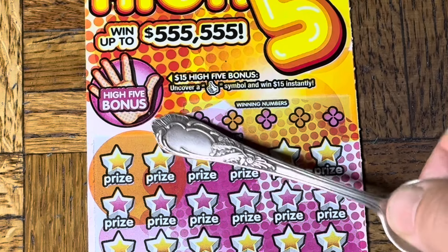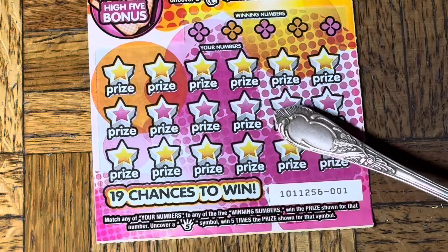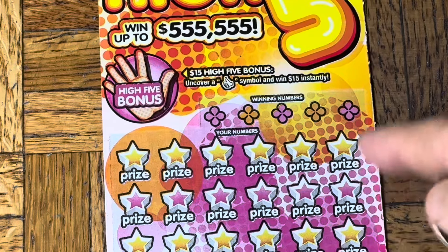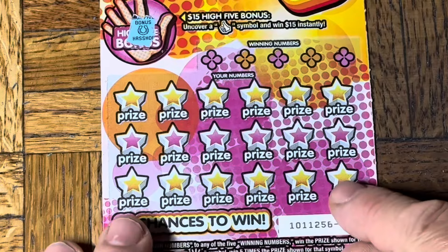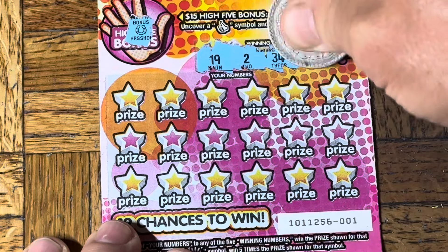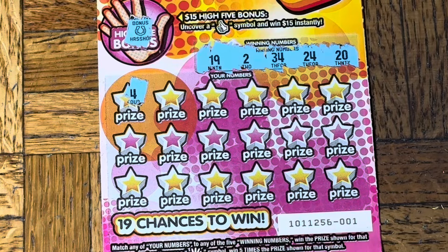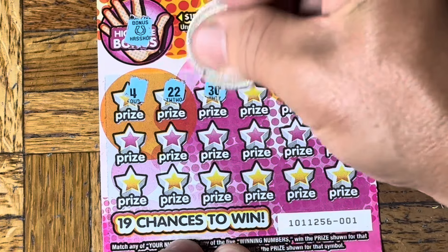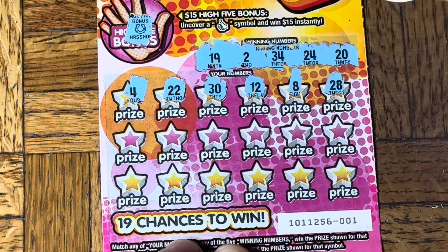Okay, bonus High Five: find a thumbs up to win a paltry $15 — that should be $50. Down below, find a match, and the hand with the five in it is a 5x multiplier. There we go. The symbol we need for the lucky sevens. Our number choices: 19, 2, 34, 24, 8, 20. Four. Double 2. 30. 12 and 8. 28.